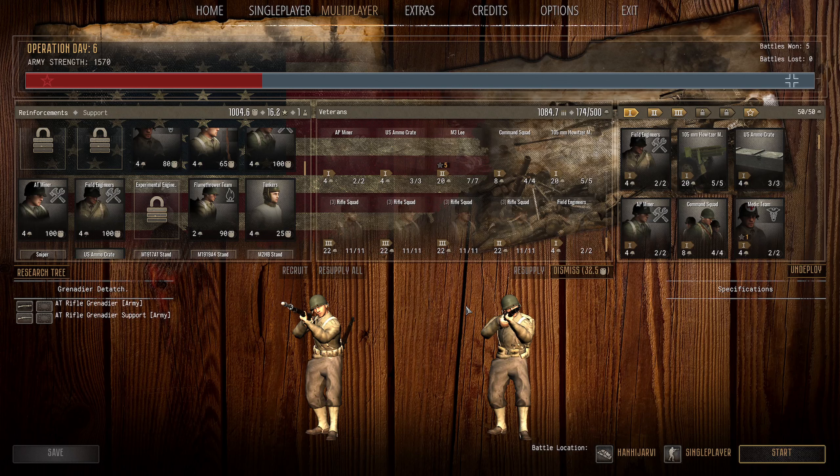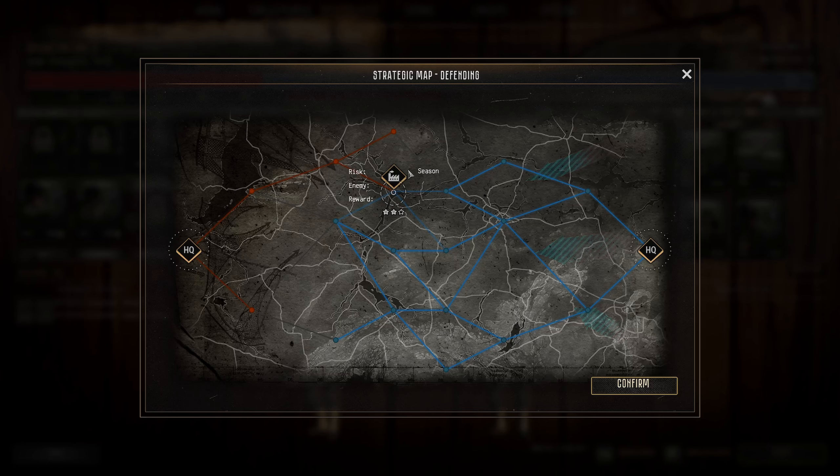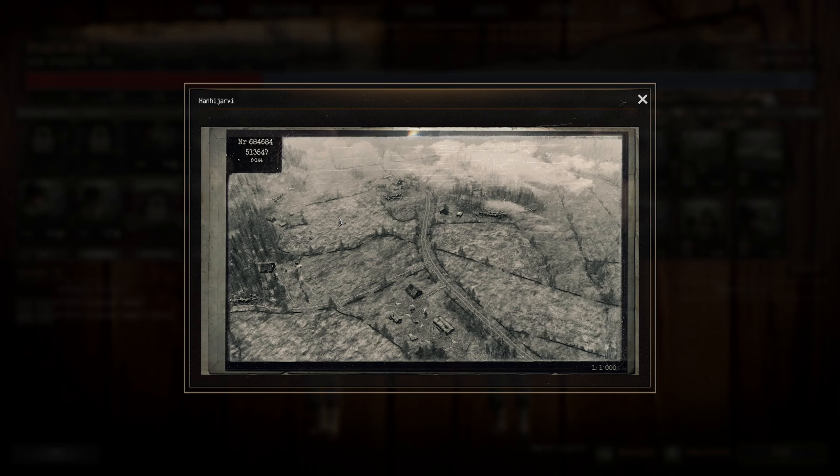Hey everyone, Sir Jellybean here and we are back with Gates of Hell: Ostfront. Hardcore United States of America, MACE mod, conquest. It's operation day six and we're back on the defense. We're up here defending two-star risk, 300 manpower, 500 munitions. It should be in the spring/summer time and the map is Ha Han Hijavi - quite a good map, quite open, a bit hilly.